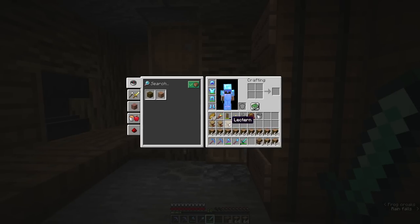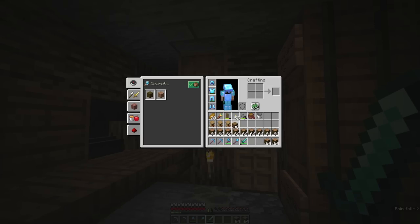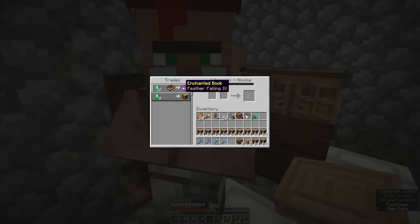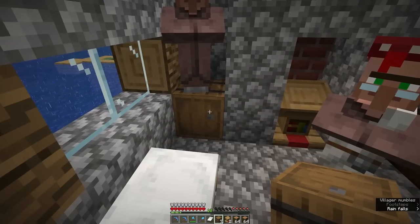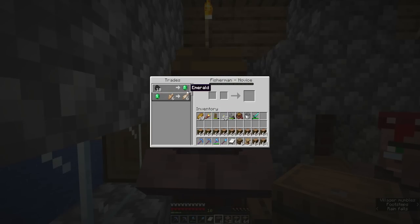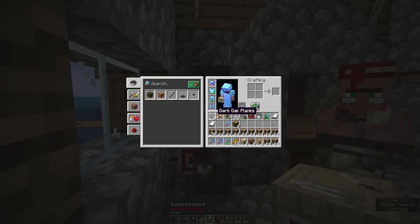I've got three lecterns in the hope that we can get feather falling, mending, and something else. I've also got a bunch of barrels and loads of wood so we can make ourselves some fletchers and get some emeralds just by selling them sticks. Feather falling four — that was like attempt number five! So I need to lock him in, which means we're also going to need a fisherman. Now he buys sticks — that's what we wanted. We need more fletchers.